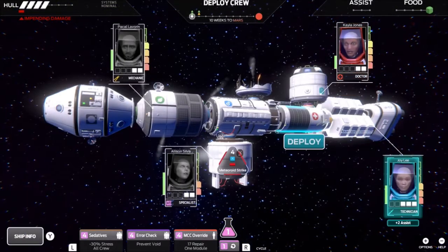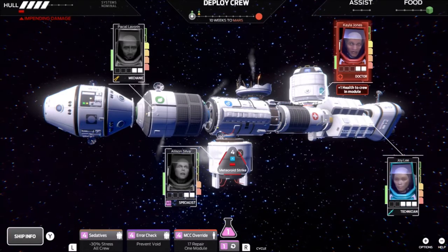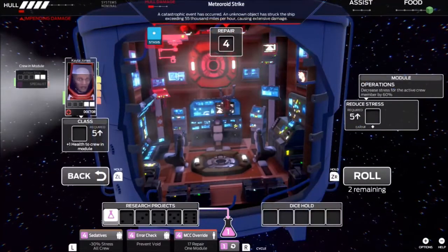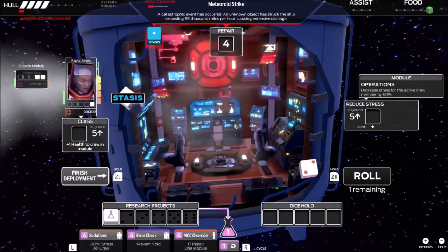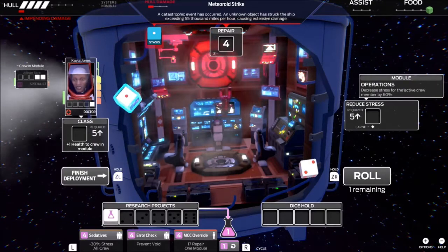Now we'll bring in the doctor to clear this out — only needing a 4. Joy had the most dice, so I'm going to use her to try to replenish our food supplies.